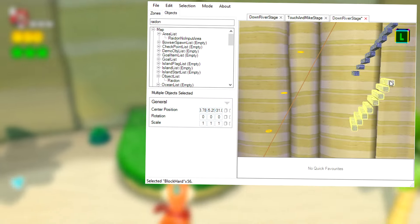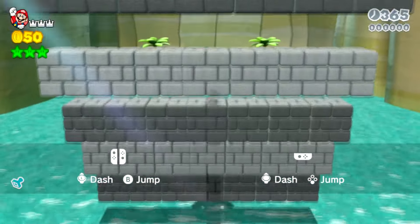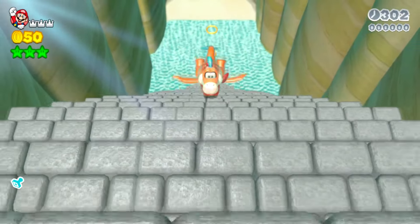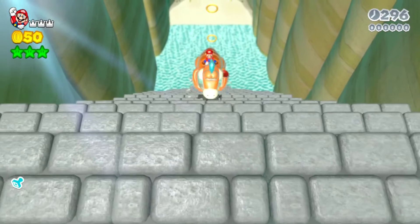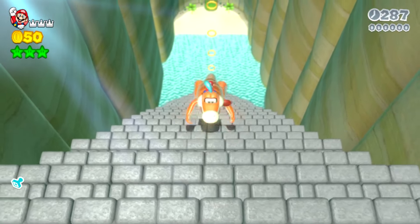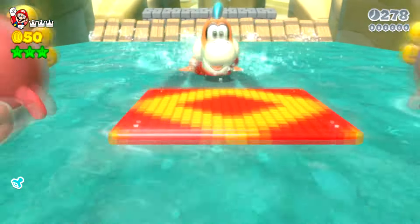This time I made the stairs not as wide so we don't have as many objects in the level. I really hoped that Plessy could climb up these stairs without falling off. After a very long and very slow climb back up the stairs, we actually made it up to the top of the waterfall on Plessy.